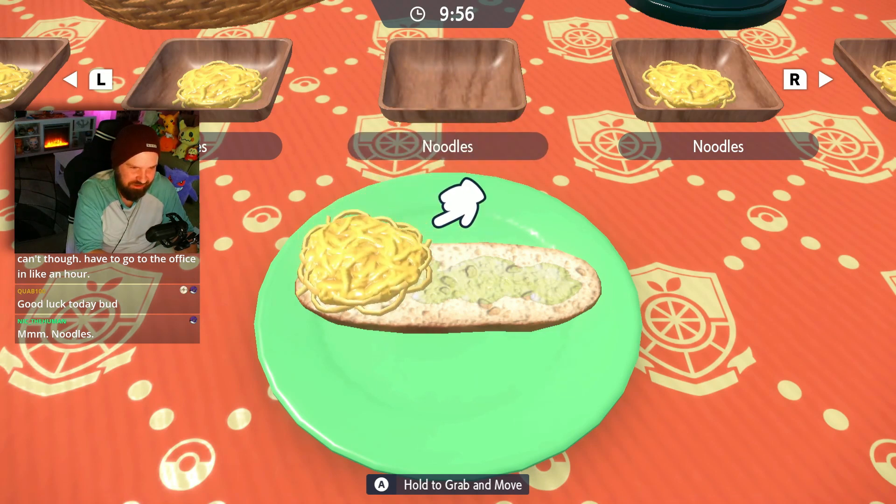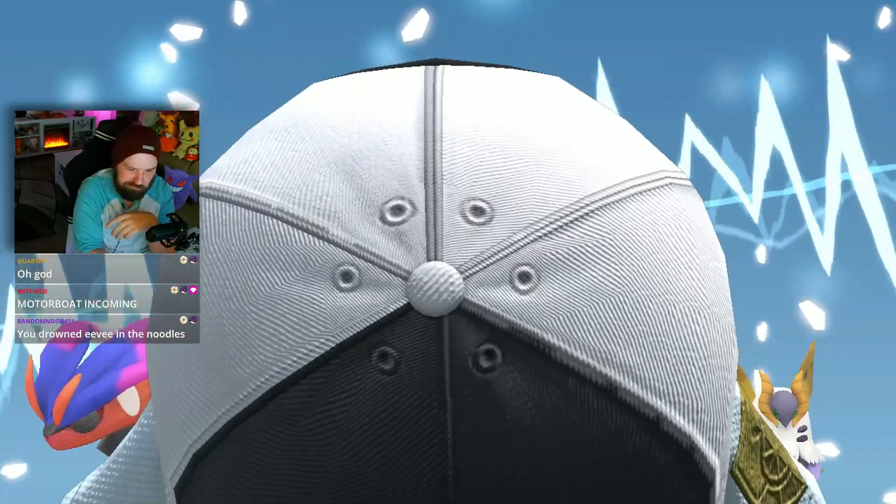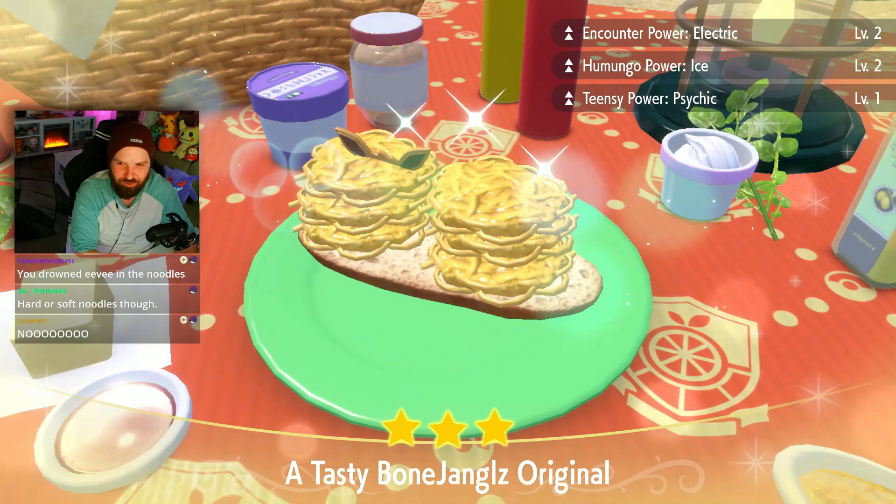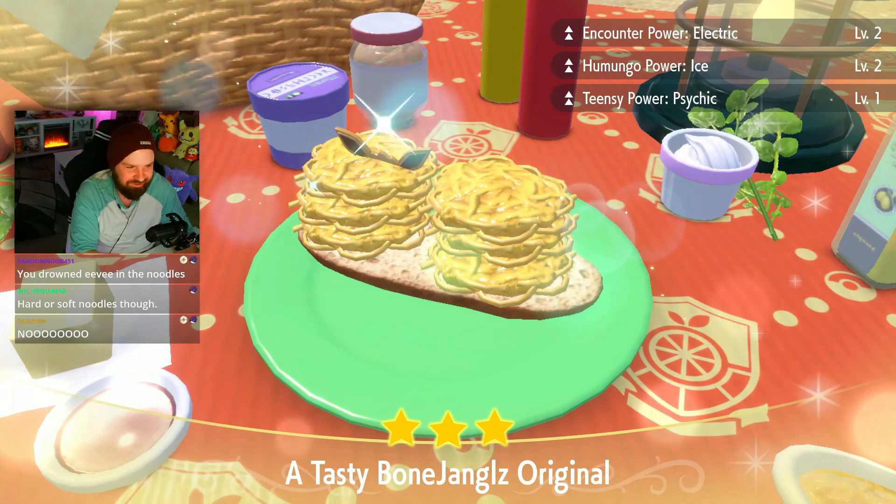This is just nothing but carbs here. There it is — see that? Up in the right corner: Encounter Power Electric, Level 2.